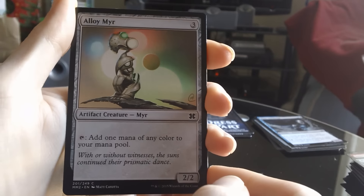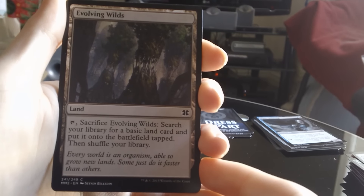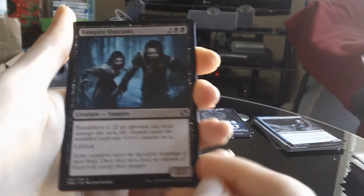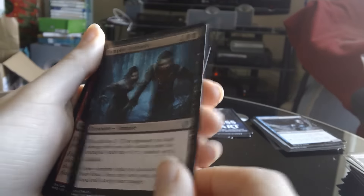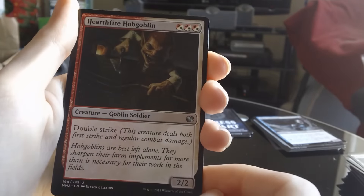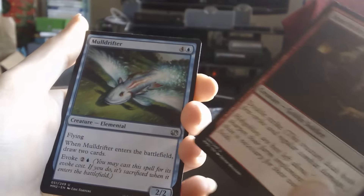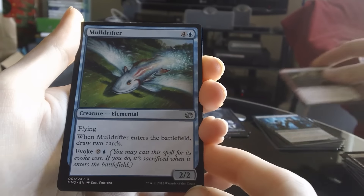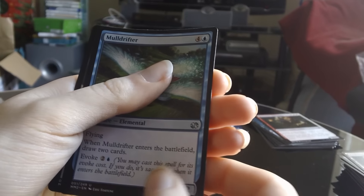Aura Mirror. Evolving Wilds. First uncommon is Vampire Outcasts. Hearthfire Hobgoblin. Oh, the blue — I thought it was going to be a Remand but no, it's a Mulldrifter, it's a weird flying fish. And the rare...